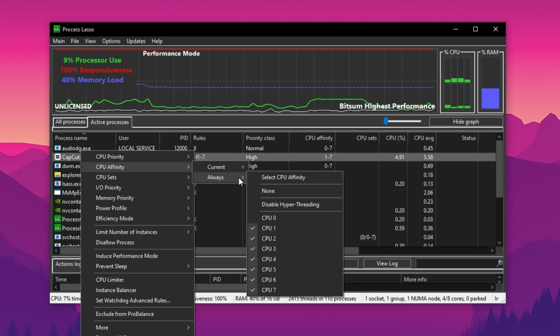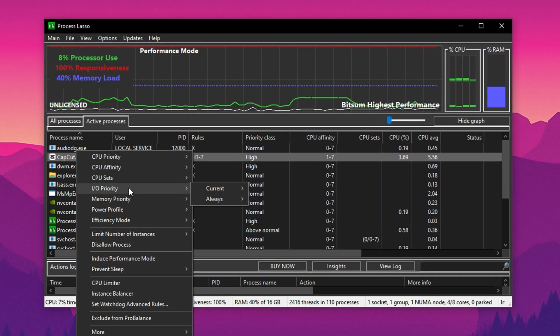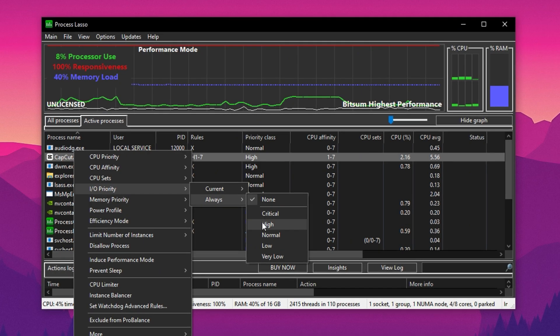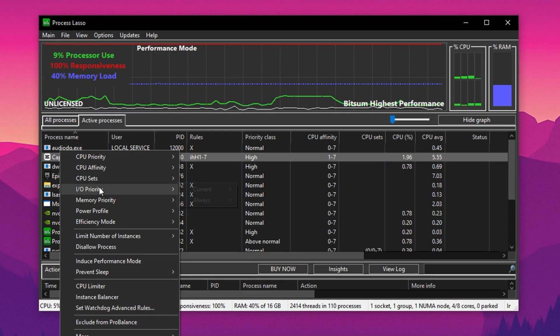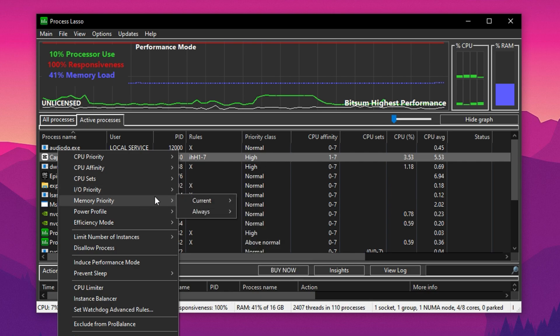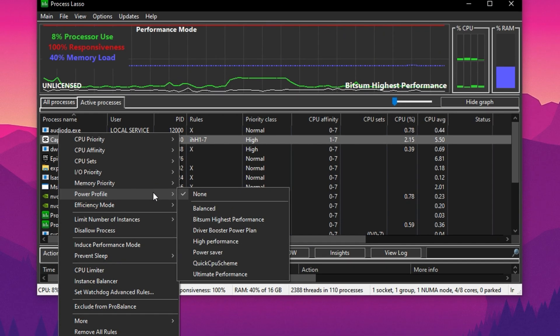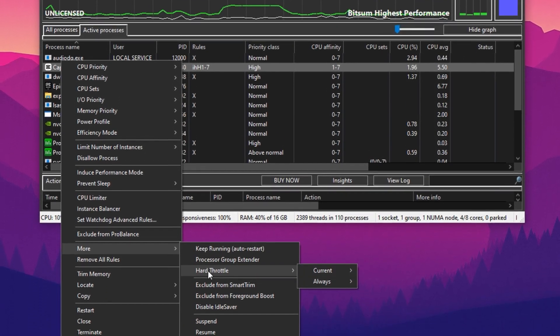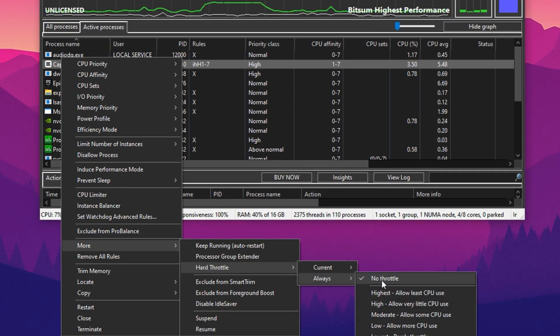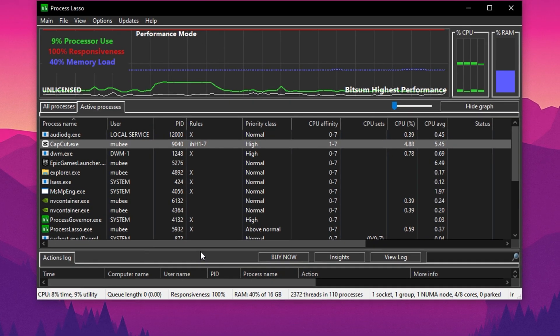This helps reduce stuttering and improves overall responsiveness. To reduce input lag, right-click the Fortnite process again, go to the I/O section, and set it to High. Also set Memory Priority to Always for more consistent memory allocation — it gives a noticeable speed-up, especially on lower-end machines. One more important thing: right-click Fortnite again, go to the More tab, and set Hard Throttle to No Throttle. This prevents your PC from limiting Fortnite's performance during heavy gameplay.